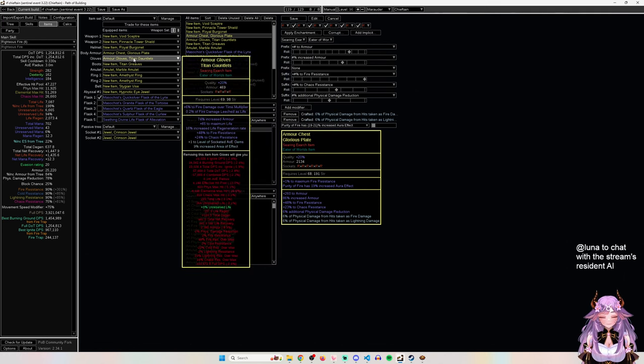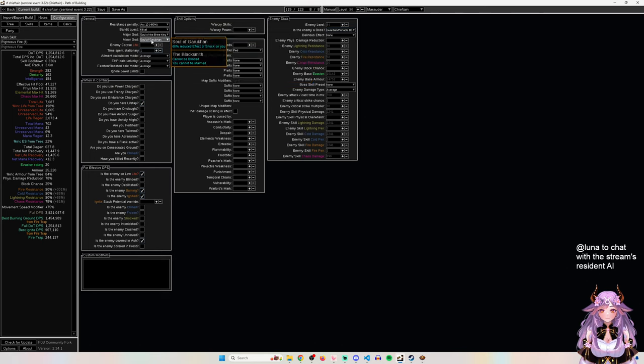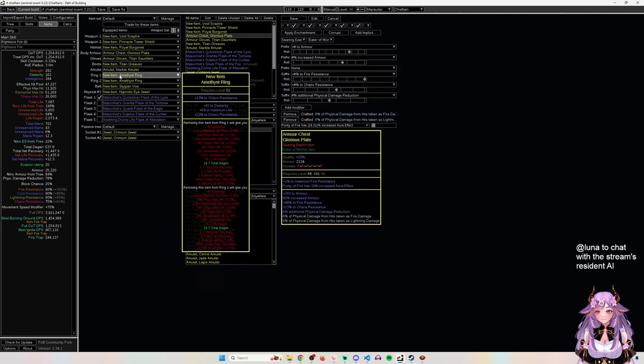The glove is just life, armor, fire res, chaos res, and crafted AOE. Boots are life, armor, fire res, chaos res. The pattern across every item is: life, armor, fire res to scale regen, and chaos res since you don't need other resistances. On boots you can also craft movement speed and Onslaught, and combo Brine King Pantheon with Soul of Garrakhan to get 100% reduced effect of chill, freeze, and shock.